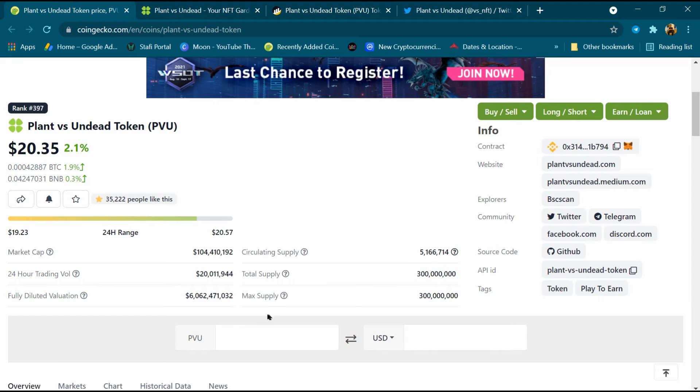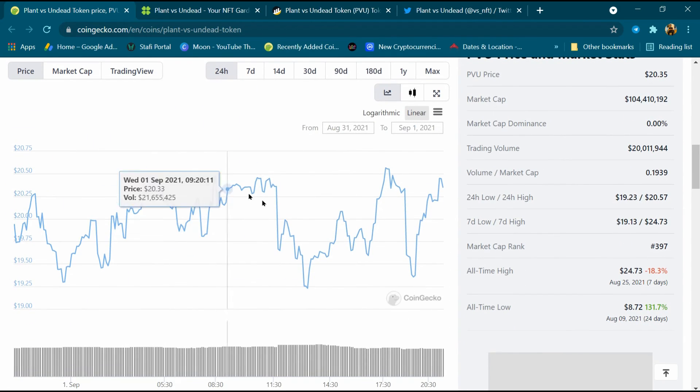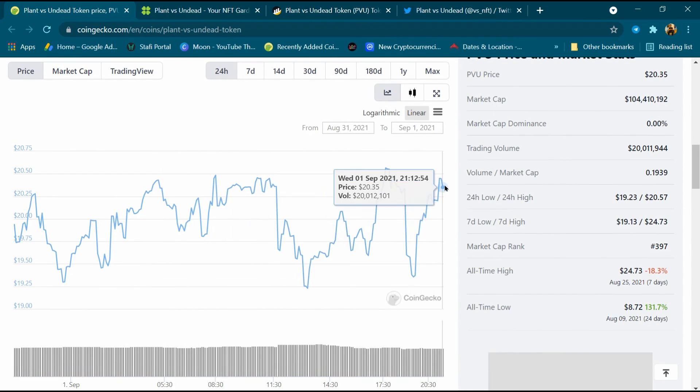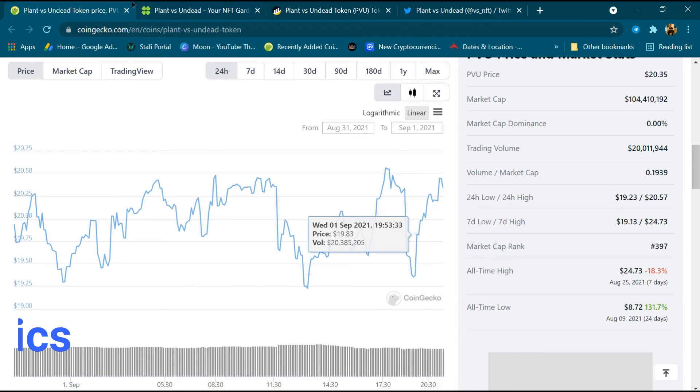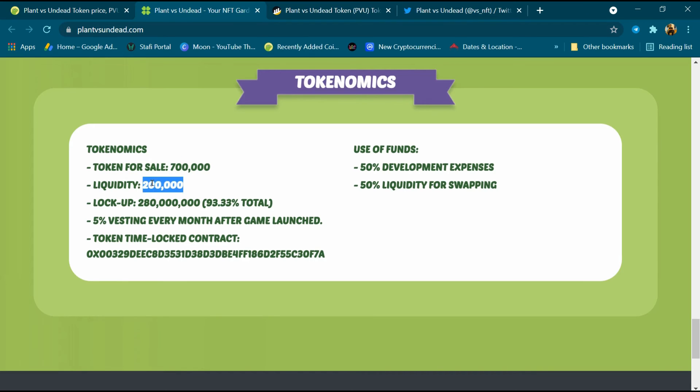The max supply is also 300 million PVU tokens. This is the Plant vs Undead chart — this chart is continuously increasing and decreasing. For tokenomics: tokens for sale are 7 lakh, liquidity is 2 lakh.